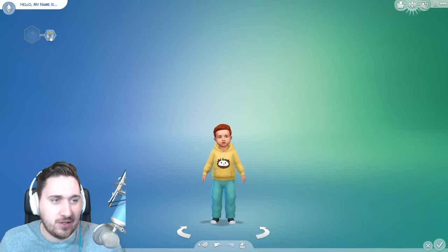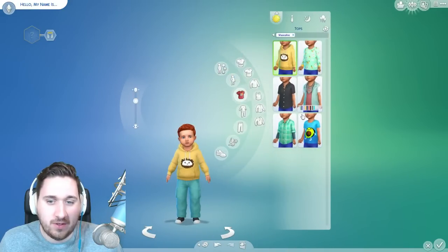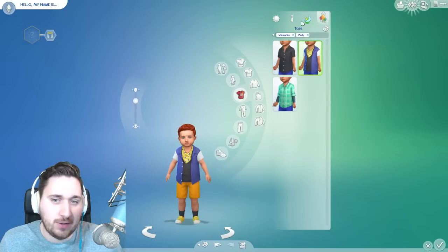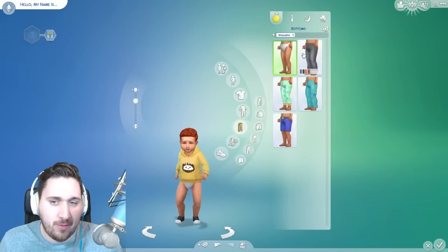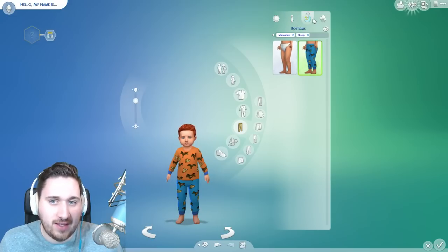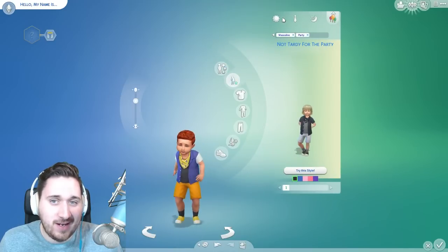This sim is too young to have any aspirations, so they don't get an aspiration until they're a little bit older. So let's go check out these styled looks. Is there any new clothes? So here's all the options they have for shirts — there's not a bunch, but there's a good amount. And then for bottoms, they have — you can have them wear a diaper or pants. There's all different little leggings and shorts, and it looks like that continues throughout everything. So there's actually a lot of good options to design your toddler.